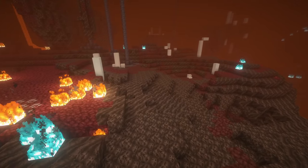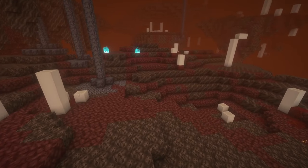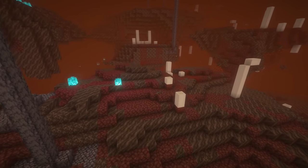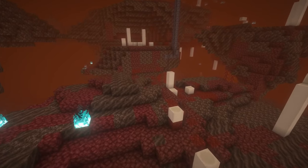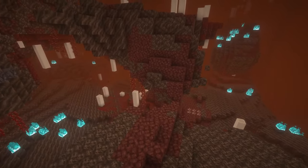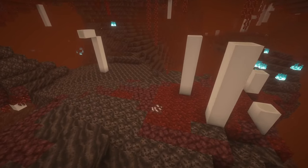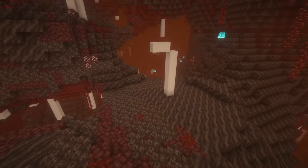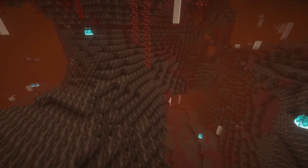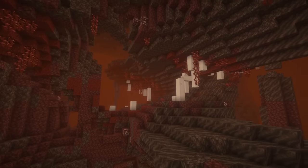Next up is another biome that's very similar to one that's already in Minecraft, and that is the Weeping Valley. The Weeping Valley is kind of similar to the Minecraft soul sand valley, except it's also comprised of netherrack and warped nilium. You can also find some nether wart blocks here, but not the usual bone blocks that you could find in the soul sand valley. You'll also find weeping vines growing from the ceiling here, making it a new unique biome to come to.